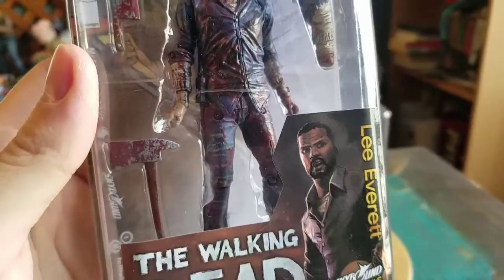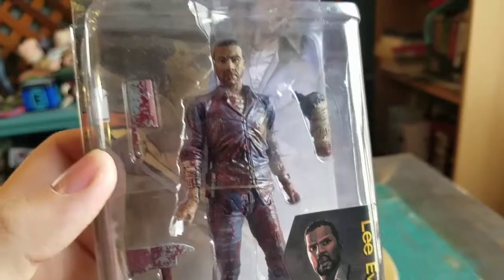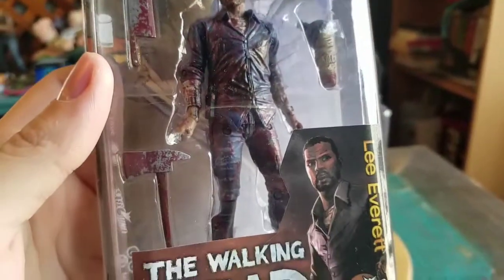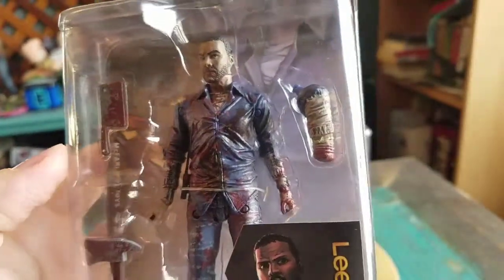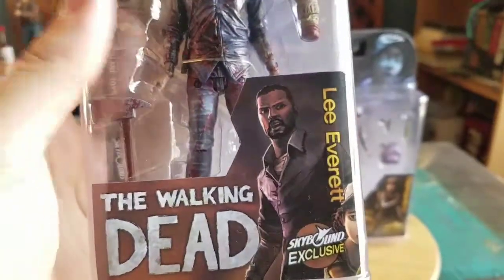He's in just his like blue get-up kind of shirt and blue jeans. He's got a super bloody machete and axe. He comes with a stub arm, depending on what choices you make in the game.